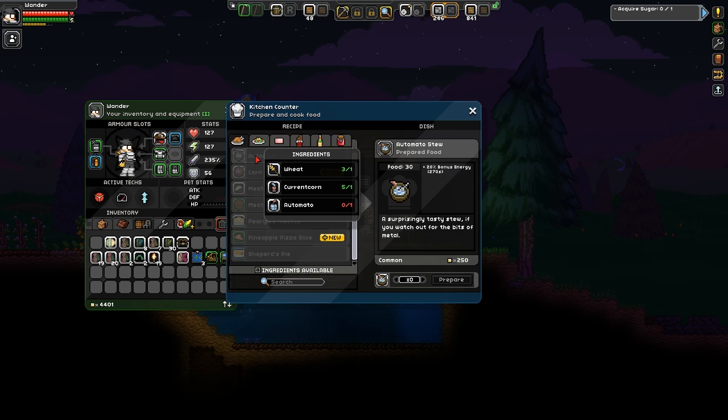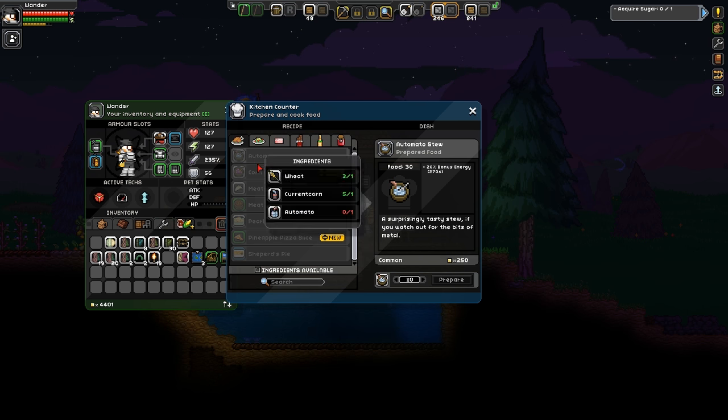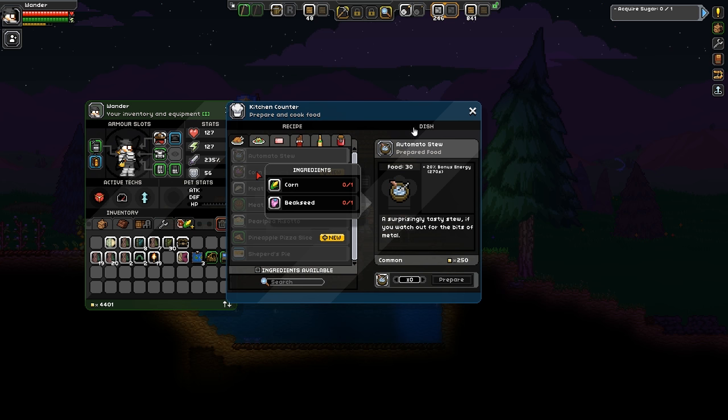So we've got to figure out, of all of these things, what's worth the most. Honestly, let's look it up — food by cost effectiveness, Starbound. Is there a list of food pixel values? Somebody made a list of the most expensive ones. You guys can't see this, but the top four most expensive are a giant pain in the butt. Looks like pizza is the way to do it, but based on pure efficiency, it's not worth it.